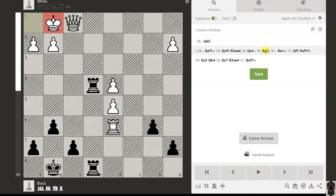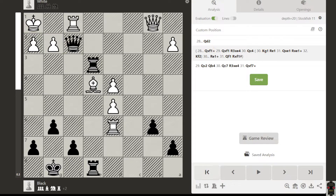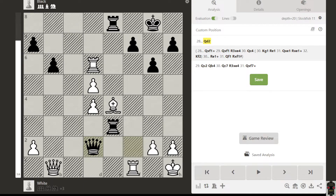There is the possibility of king to g1, so that we can defend if the queen comes. Of course it will come, then we take this, and the game will have some possibility to draw - maybe, I'm not sure. But there is a possibility white can take a chance. However, if you play queen to d2, then this is a puzzle for white - so what is the idea for white?